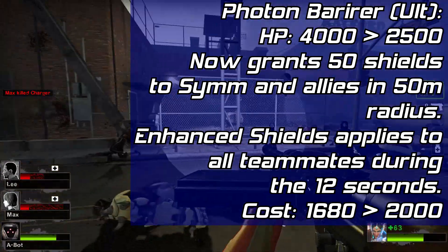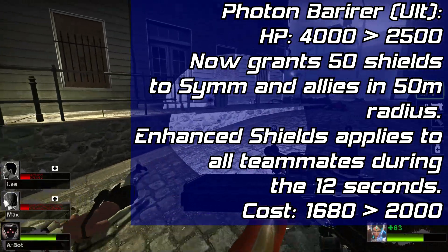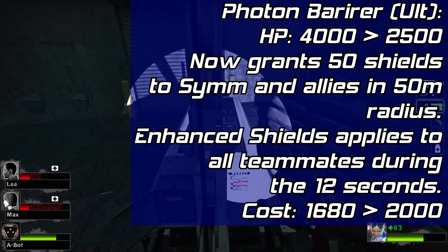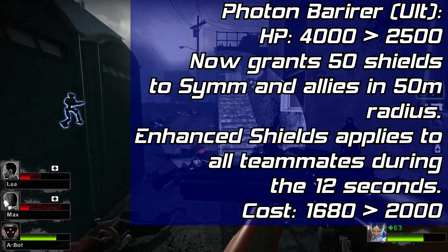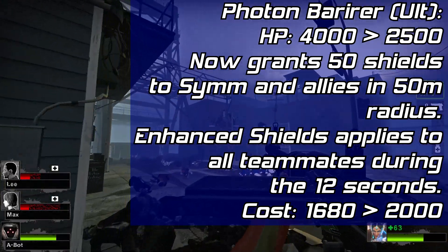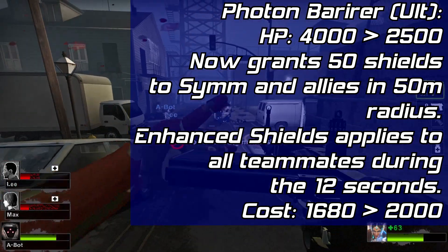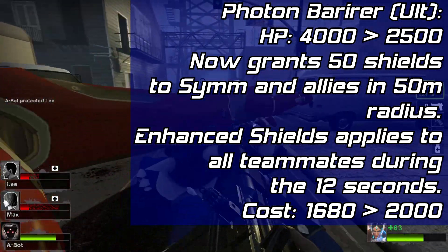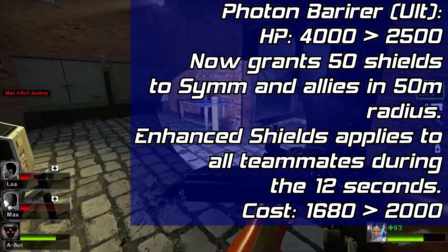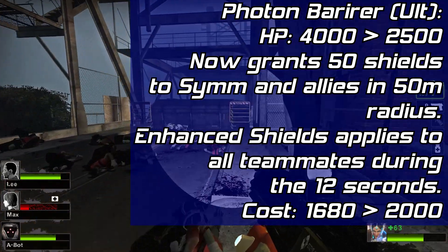And finally, the Photon Barrier ultimate. My main goal was to make it more interesting by sort of reintroducing the shield generator from 2.0. I opted for lower barrier HP because the ultimate provides 50 bonus shields to everyone on the team. Combined with Photon Shields, an ally can have 75 bonus shields during the ultimate. The cost is increased to 2,000 — about a 16% increase — meaning it charges slower than Mercy's Valkyrie but faster than Ana's Nano Boost. The cost might need to go even higher, but I opted for this fairly low cost because Symmetra will be competing with ultimates like Lucio's Sound Barrier and Zenyatta's Transcendence.